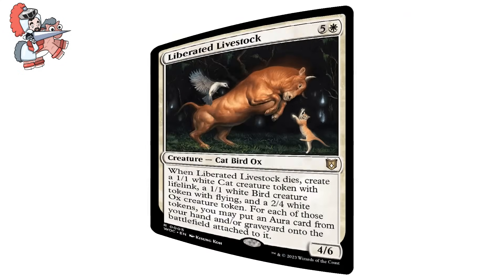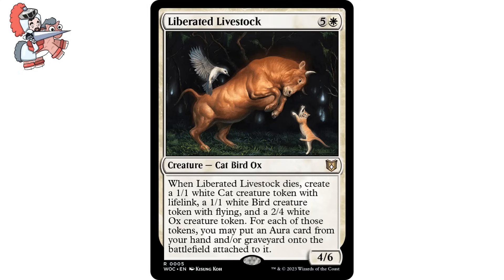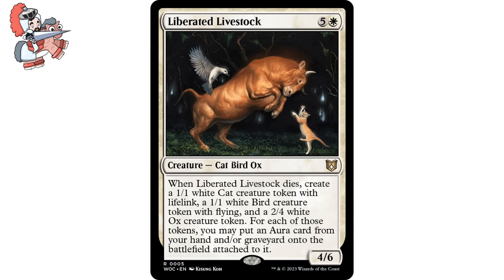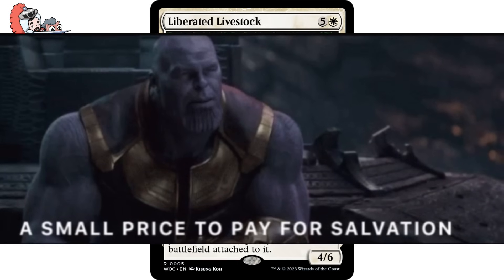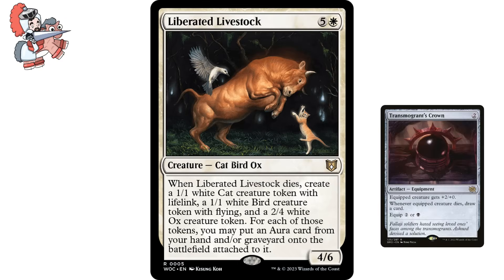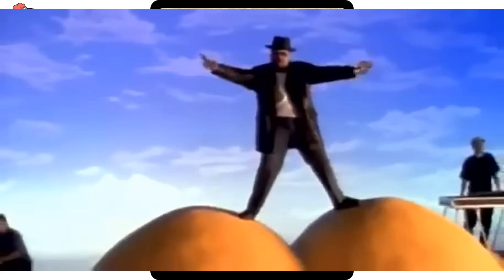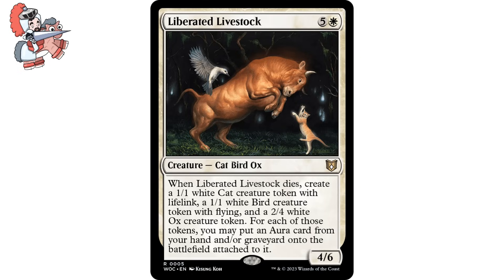Speaking of stellar artwork, let's move on to Liberated Livestock. Five and a white creature Cat Bird Ox from Wilds of Eldraine Commander. It says: When Liberated Livestock dies, create a 1/1 white cat creature token with lifelink, a 1/1 white bird creature token with flying, and a 2/4 white ox creature token. For each of those tokens, you may put an aura card from your hand and/or graveyard onto the battlefield attached to it. It's a 4/6. The aura stuff is dope, but I'm very interested in recurring this and sacking it over and over again, maybe as part of an Orzhov build that includes our first card, Transmogrant's Crown — that way, not only are we snagging a bunch of tokens when this dies, but also getting some card draw. Three tokens for one creature is not to be slept on.